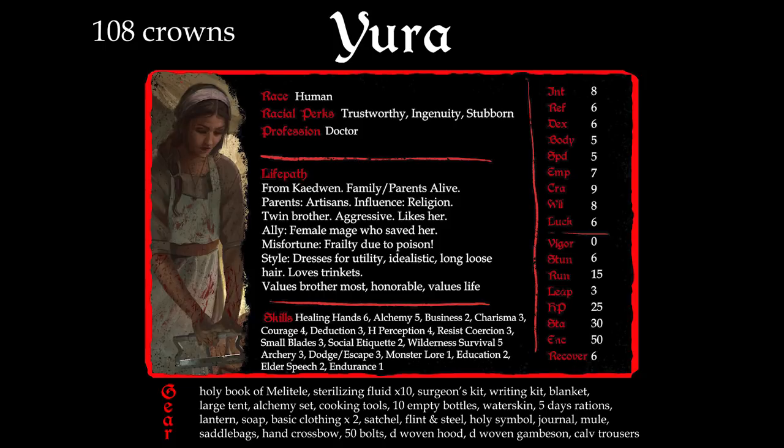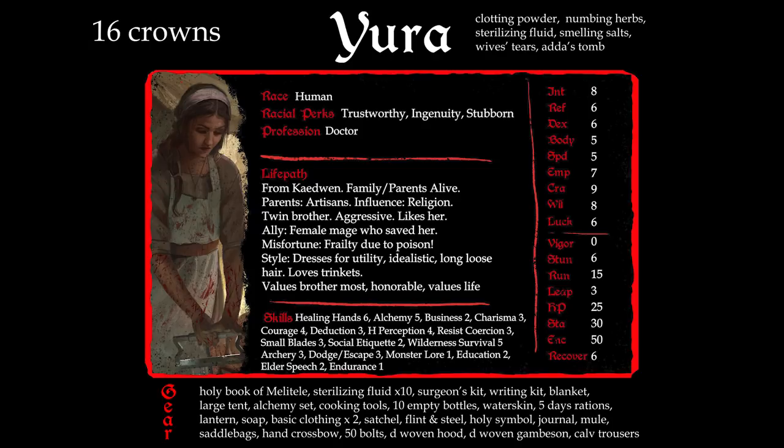Jane turns to the crafting section to look at formula — after all, Yura is not just a doctor but an alchemist. Yura receives three novice alchemical formula for free from her life path: clotting powder, numbing herbs, and sterilizing fluid — all good things for a doctor to know. She then spends crowns to add smelling salts, Wife's Tears potion, and Ada's Tomb to her list. She stops there, with 16 crowns left to spend when the game begins.